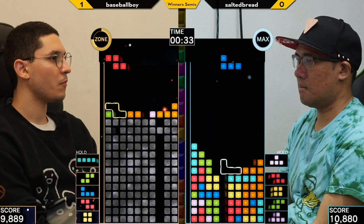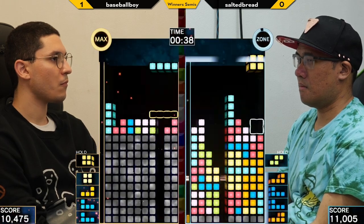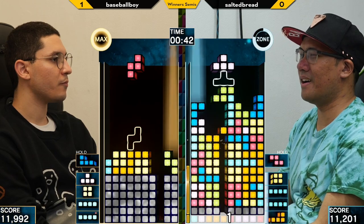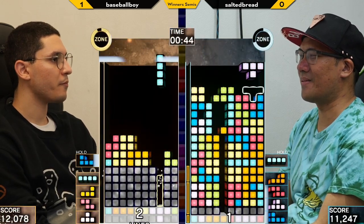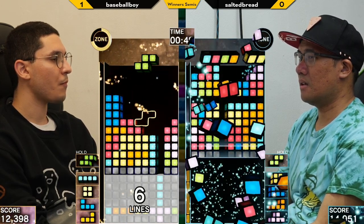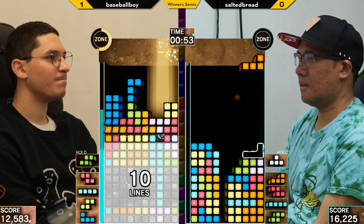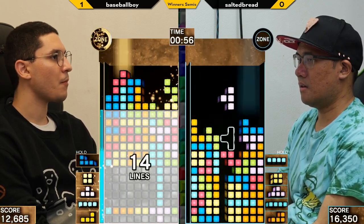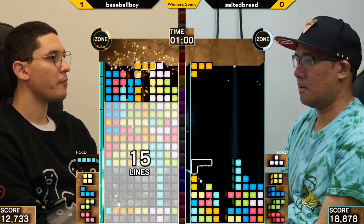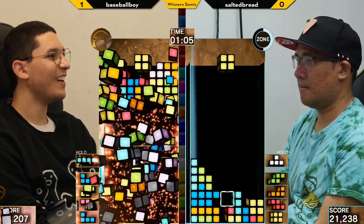The first round there ended in the second phase — I wonder if this one is going to be longer. Salted got overwhelmed by Baseball Boy's APM. That's right, it was pretty good APM too — he had like 85 drops per minute and about 80-ish APM. Wow, that's pretty good, yeah, pretty efficient. Salted wastes his own zone. Baseball Boy will not let that go through.